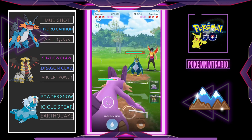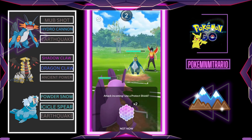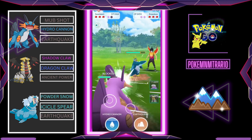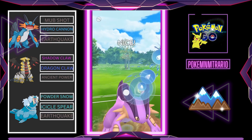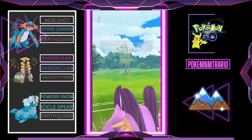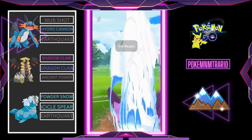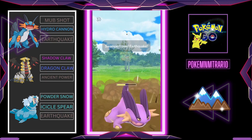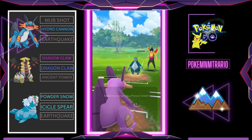Gholdengo is running Dragon Claw with Ancient Power. Many people say to use Shadow Ball in place of Ancient Power, but when I use Shadow Ball I end up facing Pokemon like Charizard and Togekiss, and when I use Ancient Power I face Pokemon like Cresselia. Whichever attack you use, you never get the Pokemon you want the super effective hit against.